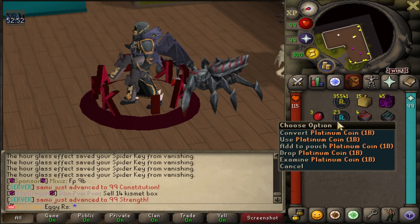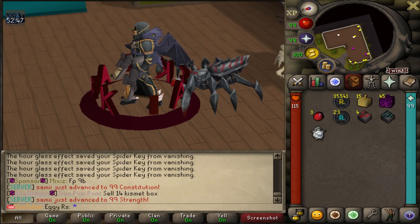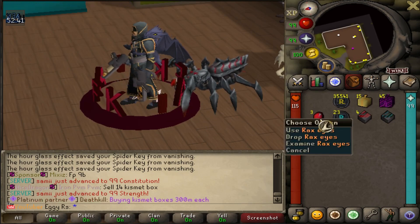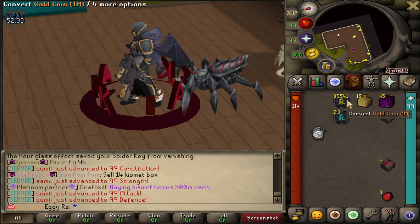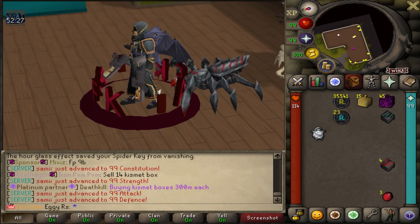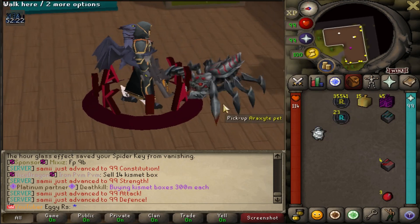A Racksite pet's cool. 23 bill total. I feel like I definitely pulled the 5-10 bill a couple of times — there's no way it was just one bill 23 times. Three Racksite eyes — kind of weird because that's a common and it's 1-2 and I only hit that twice. Four perfect enchantment stones, one dream enchantment stone.